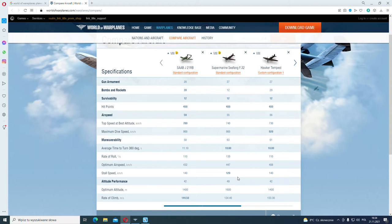You can't out-turn the Seafang, you can't outrun it because speeds are more or less the same, and head-on attacks are too risky — so basically the Seafang is deadly for you. Of course, specialization matters: if your J-21 RB is fully specialized for turning and you meet an unspecialized Seafang, you could comfortably enter a turning fight. But between two equally specialized planes, you can't. The same story applies to the Hawker Tempest — four 20mm cannons, similar speed, and slightly better maneuverability. I wouldn't risk a fight with it.